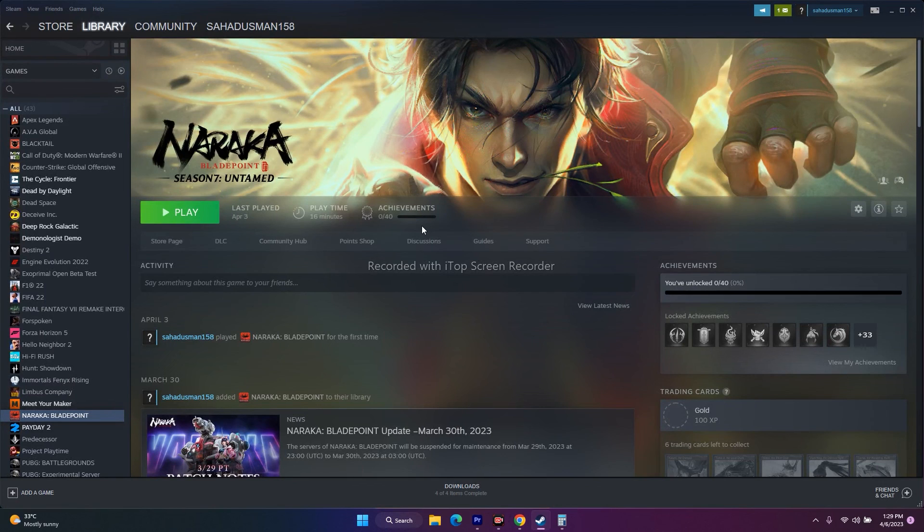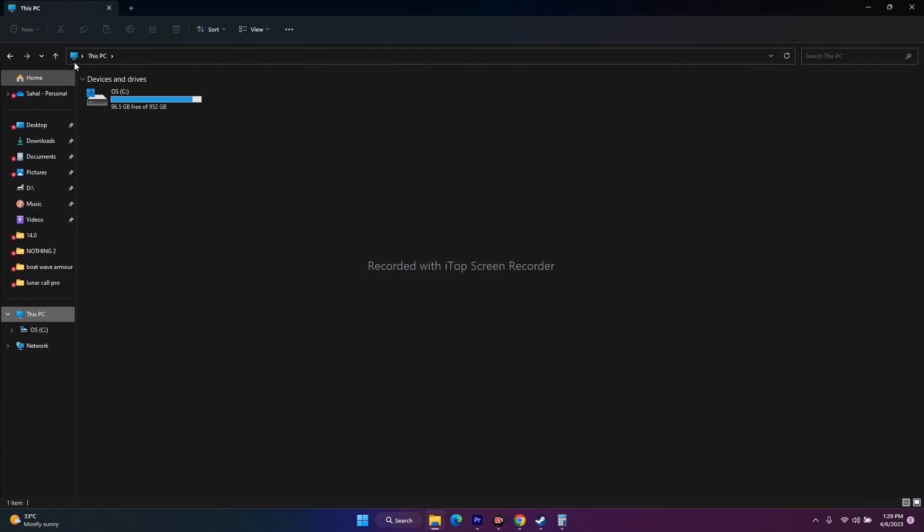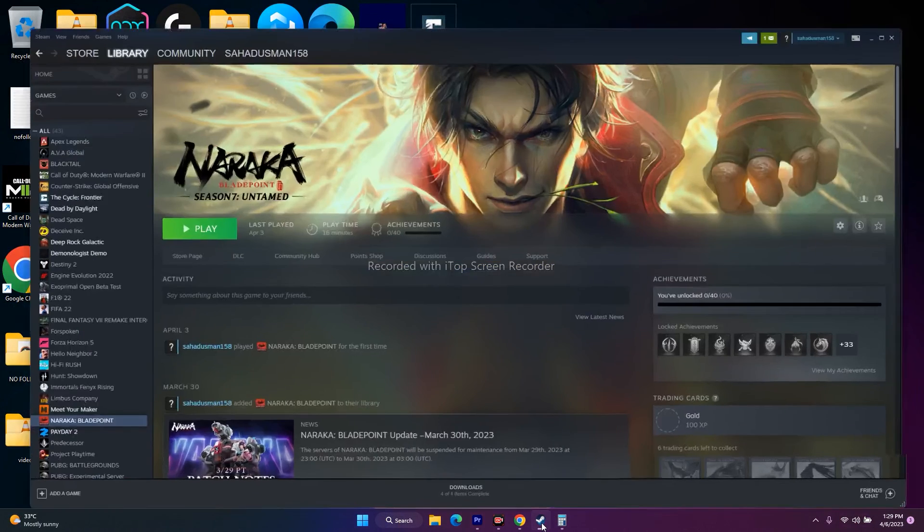If none of the above worked, the final solution is to uninstall and reinstall the game. In Steam, right-click the game, go to Manage, and select Uninstall. When reinstalling, do not install it on the same drive as before — change the installation location to a different drive. After reinstalling, try to play the game. These are all the possible fixes you need to try.